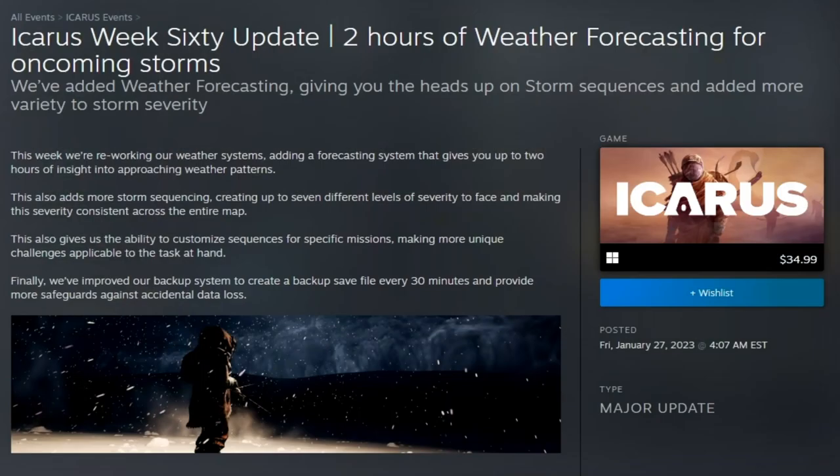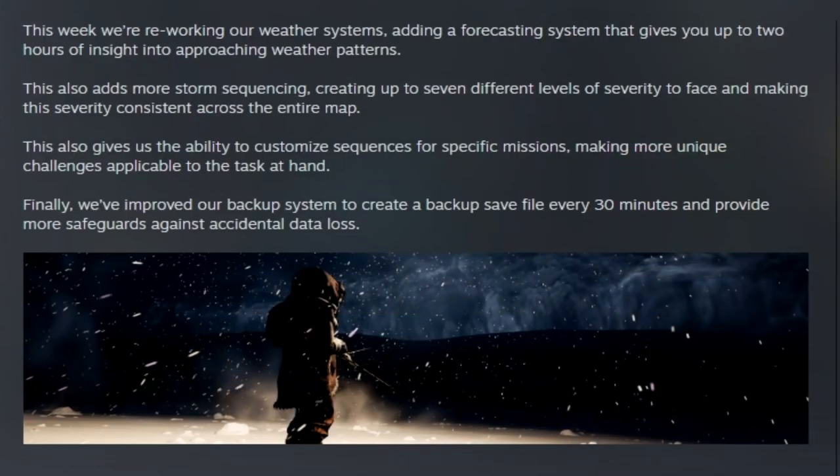Icarus Week 60 update: two hours of weather forecasting for oncoming storms. They've added forecasting giving you a heads up on storm sequences and added more variety to storm severity. They are reworking their weather system, adding a forecast system that gives you up to two hours of insight into approaching weather patterns.